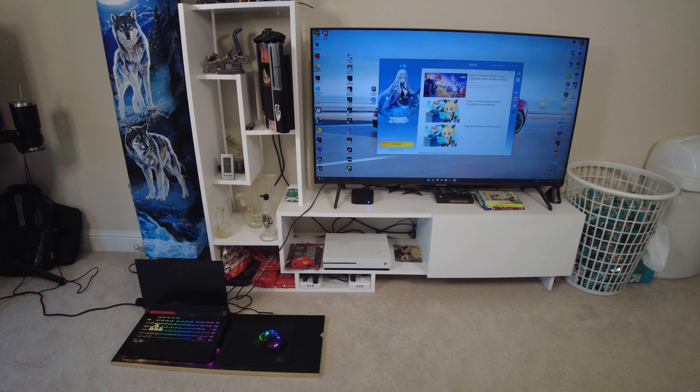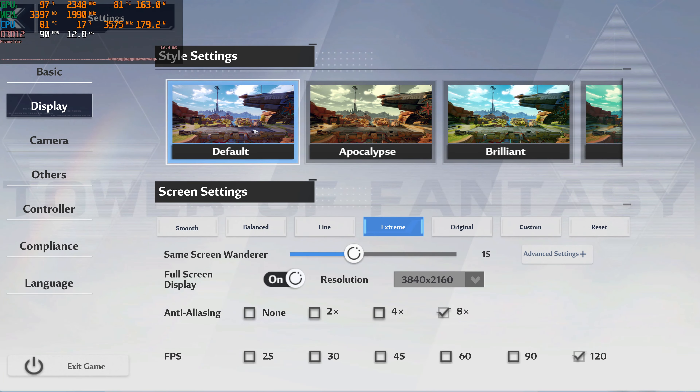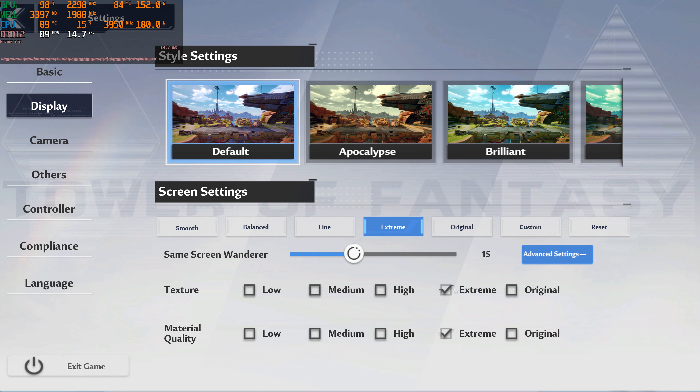We're all set up, ready to go, so let's hop into the game and have a look at some settings. Let's have a quick look at the settings for 4K before we hop in — we're on Extreme, full screen, at 4K. I just maxed out anti-aliasing, which is honestly probably stupid. I'll make sure to get a little gameplay without the anti-aliasing at the end just to see if we can get a little closer to 60. Everything else is maxed out on Extreme, just like the rest of the tests.